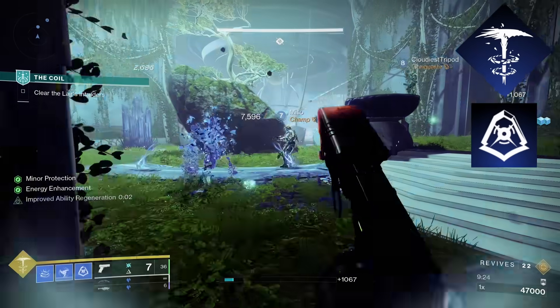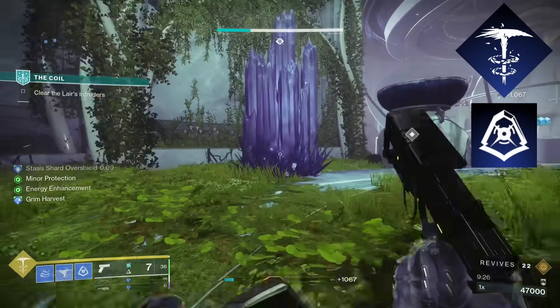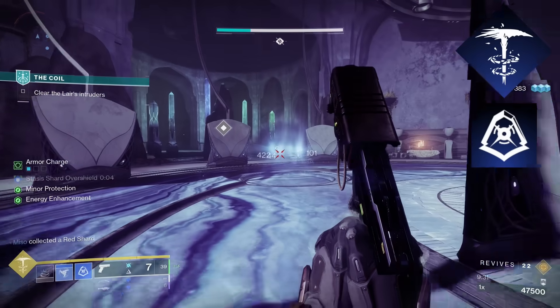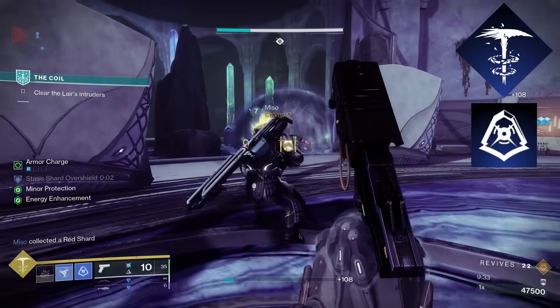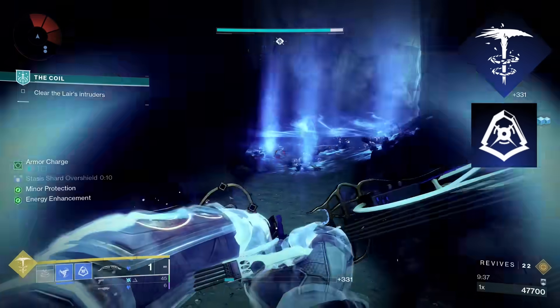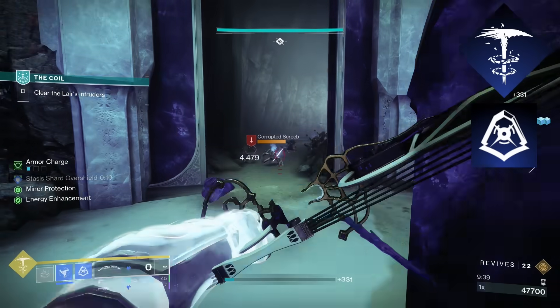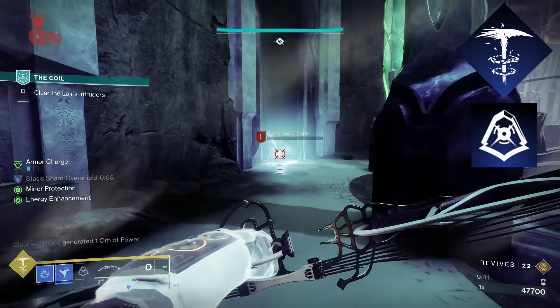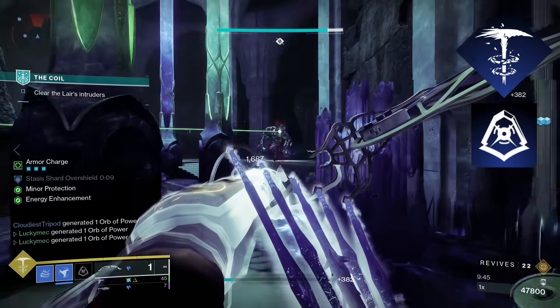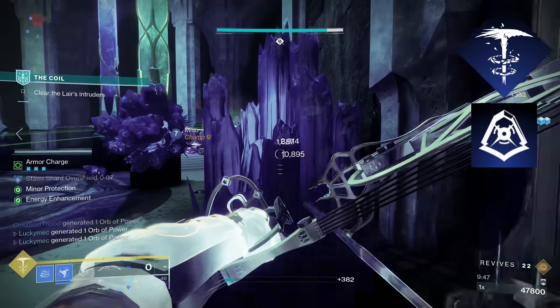For our first ability, we're taking Marksman's Dodge. It doesn't really matter which dodge you pick, because our exotic will replace our dodge with a shift that lets you travel 10 meters forward and makes you invisible for the duration of the shift, which lasts about one second. The main thing it does is give you four stacks of weapon surge, equating to 25% weapon damage. This surge counts for both arc and stasis weapons, so we will be taking arc and stasis weapons with this build.